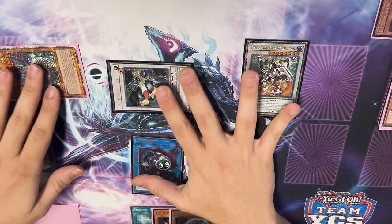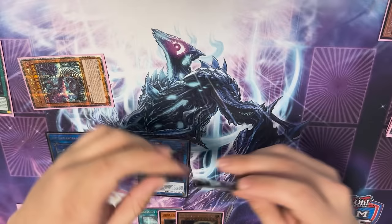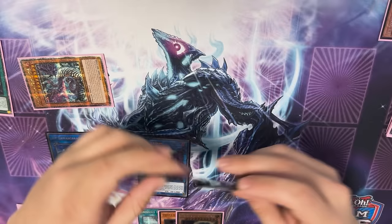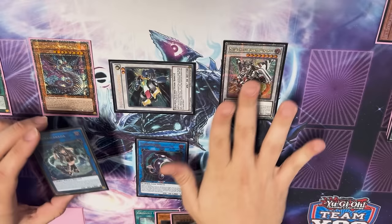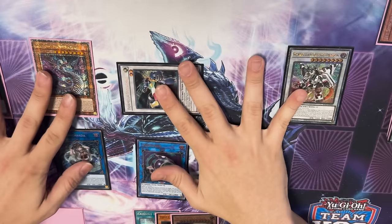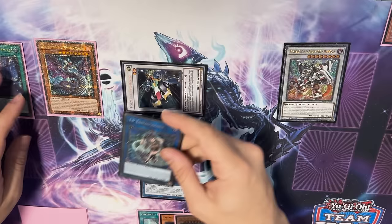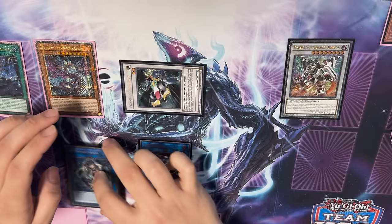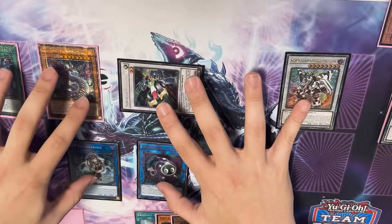This is your end board, but ending on the end board isn't enough — you actually also have to know how to play after this. Usually you want to use your Savage first, and then after Savage resolves you want to make Baron. Be aware of Super Poly at all times, because if you make Baron with these two you can get Super Poly'd for a Draco request. If you summon IP Mascarena randomly before you use the Savage negate, you can get Super Poly'd for a Mud Dragon. If you use Flame Bridge's effect to target IP Mascarena randomly, they can Cosmic it. So you want to make sure you use Temple's effect first to summon IP Mascarena. If they chain Cosmic, you still don't have to negate it with the Savage — you can just chain Flame Bridge to summon it.